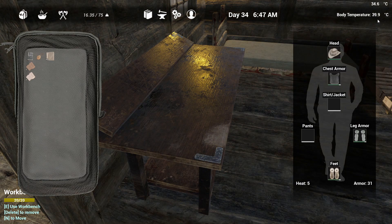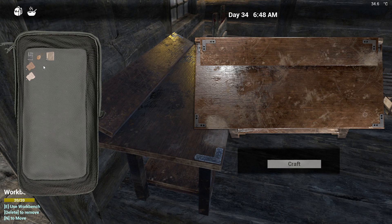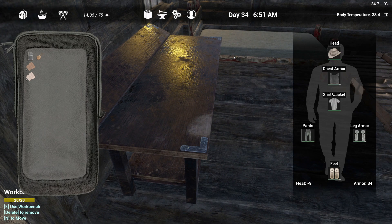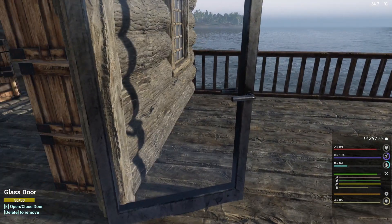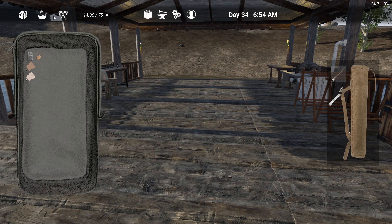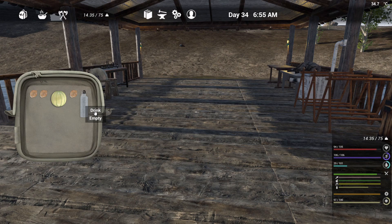We're at 39.9 which is still quite high, so let's get this on the bench, make the pants, make the shirt — and there you go, our temperature is coming down. This is perfect, now we don't have to worry about that. Let's get on with our day. We have water and some supplies.